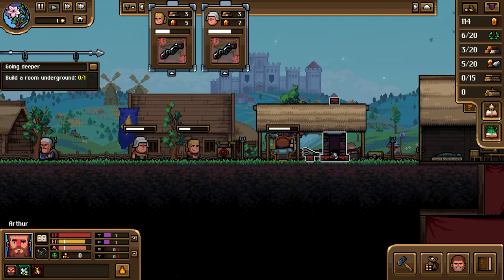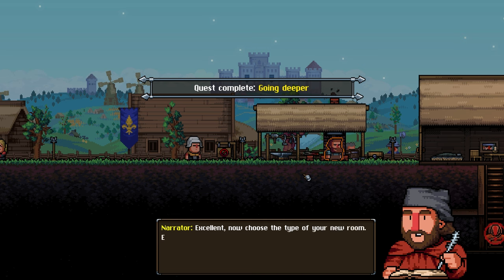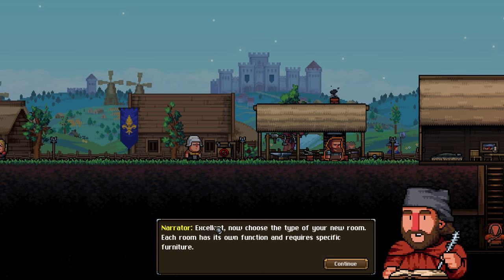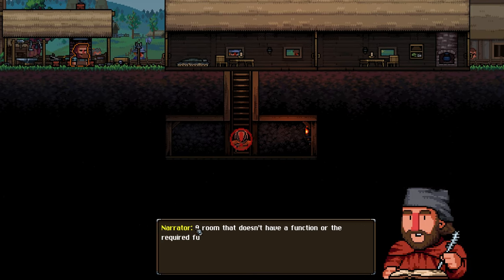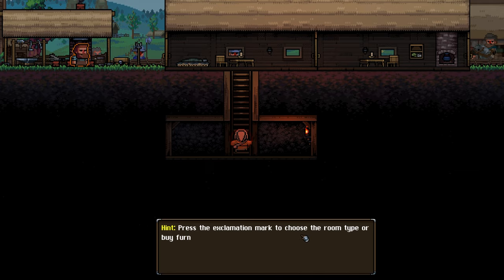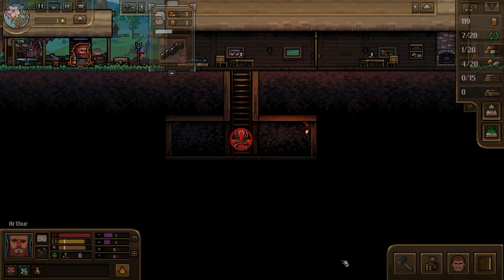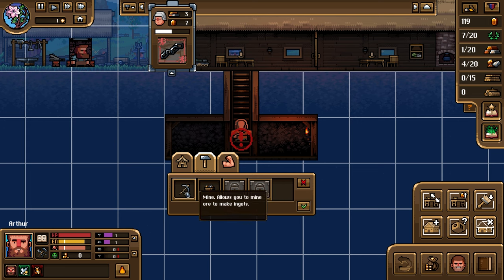I've got to manage the queue - if I don't turn off the sign they just keep coming. A new room is being built. Now choose the type of room - each room has its own functions and requires specific furniture. A room that doesn't have a function or required furniture will remain inactive; an exclamation mark will notify you of that. Press the exclamation mark to choose the room type and build the furniture.